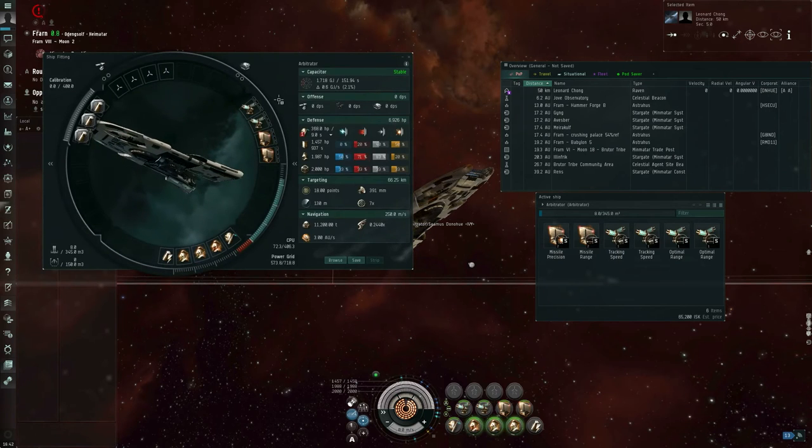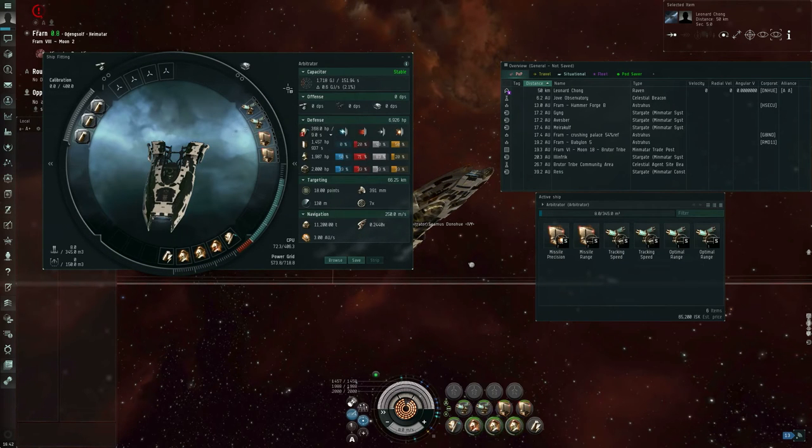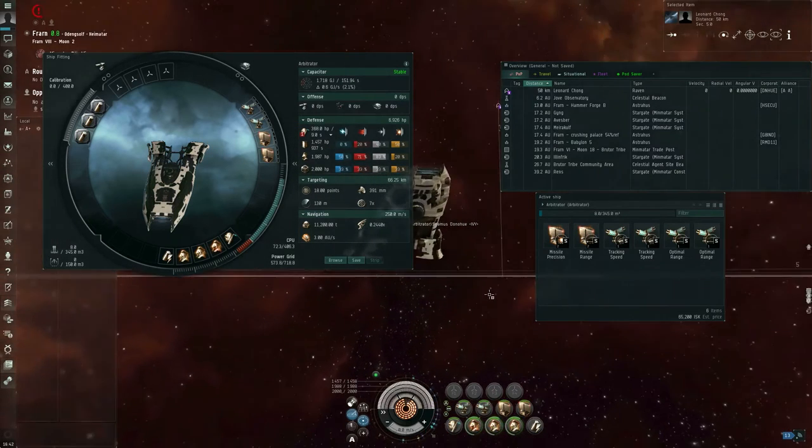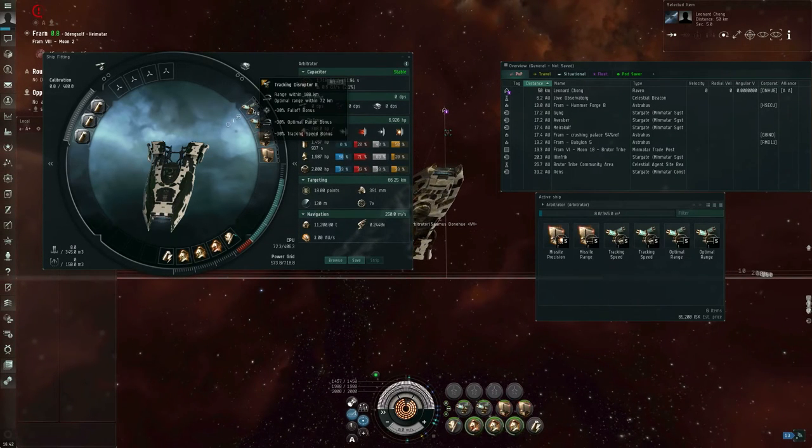Like the other forms of electronic warfare, tracking disruption and guidance disruption modules are also mid-slot modules. The tracking disruptors interfere with certain attributes on enemy turrets: the optimal range, the falloff range, and the tracking speed.